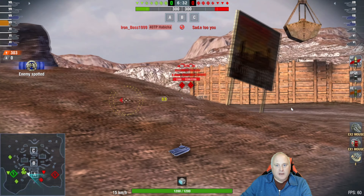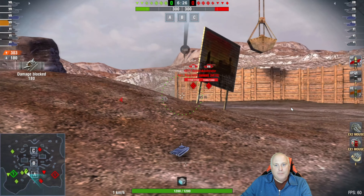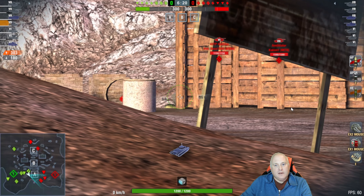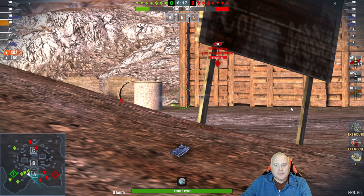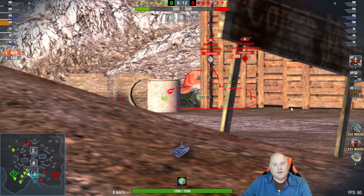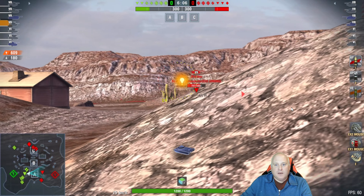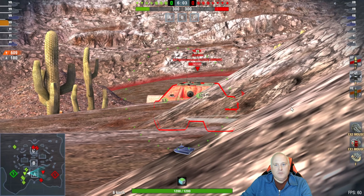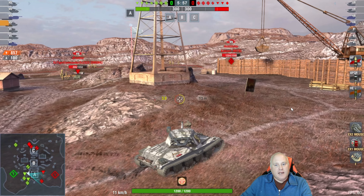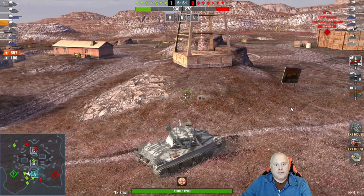I'm in a nice spot where I can spot their heavies and hopefully bait a shot or two — probably bounced a shot off the Annihilator as he moved back. Now he's in a position where as soon as he pulls forward I get my shot, then back down to cover. Another 300 into the Annihilator. Then I switch to APCR to pen the JP from the top, getting pretty good accuracy with the refined gun.